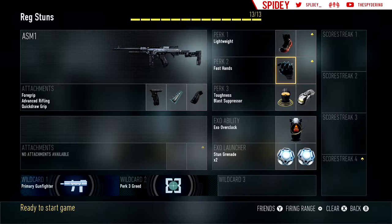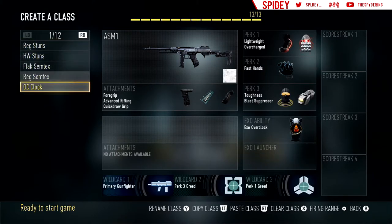You can pre-aim corners with Quickdraw, and with Laser you'd have to pre-aim every corner, but with Quickdraw you scope in so fast you don't really have to pre-aim as much. This is my regular stun class — look at all my classes, a lot of classes.